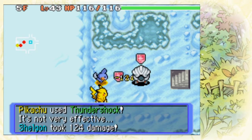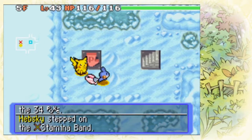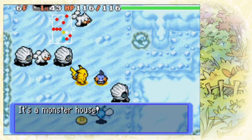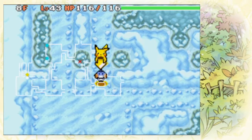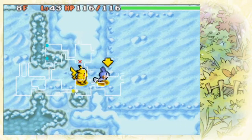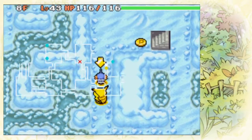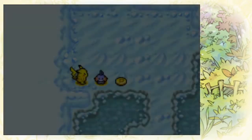We lose our one partner pretty quick into this dungeon, which does suck, but we can still manage because we are on floor six right now. There's another monster house, but it is in the room with the stairs. That might be the monster house, so we will just kind of avoid that room for as long as we can — and good thing we did, because we find the stairs on the complete opposite side.